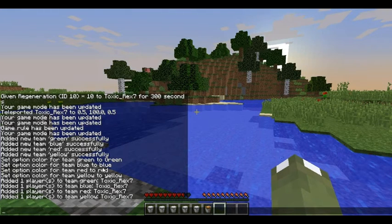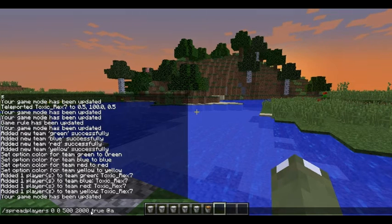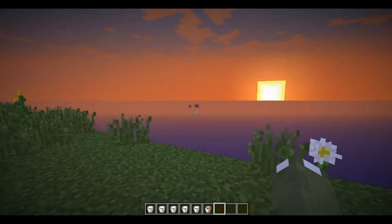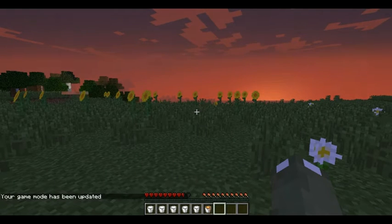Then you want to put everyone into gamemode c — creative mode — again. Then this is where you use the spread players command, which is: slash spreadplayers 0 0 500 2000, spread all players 500 blocks away from each other within a 2000 radius square. You're probably better off going around the server to render every chunk before you do this. The reason I put it into creative mode first is because if you do it in survival it doesn't work properly.